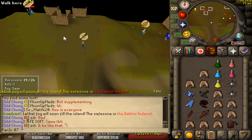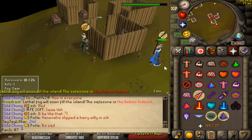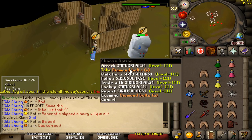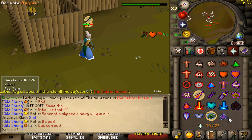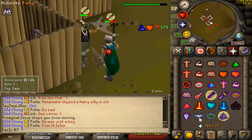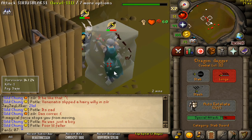It looks like everyone here is in a fight. That guy just died. Now the best way to win in these is freeze someone and then use safe spotting like this. So freeze, run back here, run under him, whip, run back under, bolt, go back under — and then you're going to have to refreeze him. That way I'm going to have a lot more hits than he does, and it's going to give me a better chance to win.